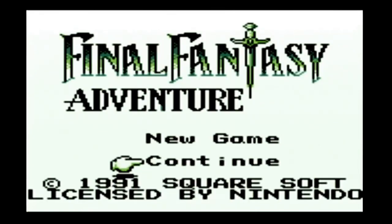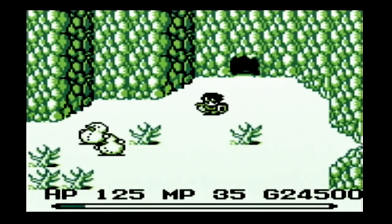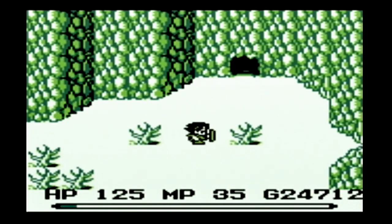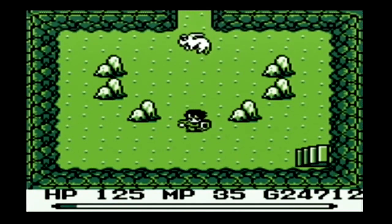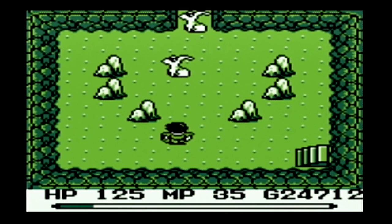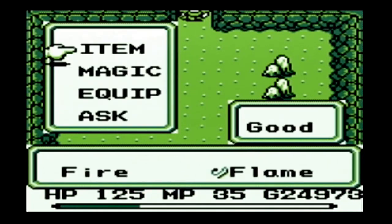Welcome back everyone to my Let's Play of Final Fantasy Adventure. Last episode, Draven ended outside of Cary's Cavern. Cary was the fiend who froze the town of Lorm, including the sage Chiba. Chiba's the only one who knows where to find the Excalibur, the magical sword that Draven's going to need to confront Julius.